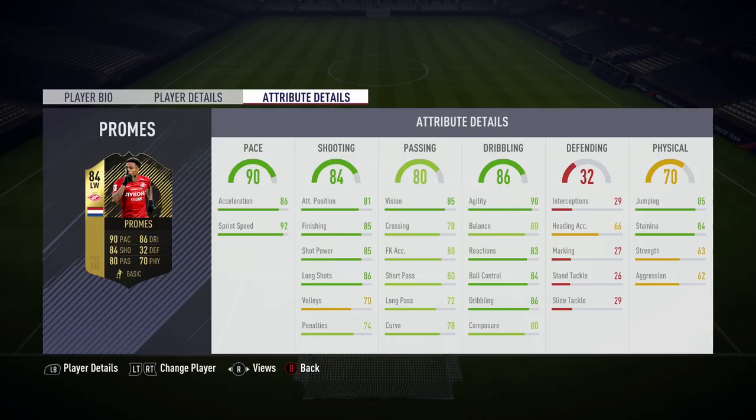Looking at his attribute details, as you can see he is very very fast — his acceleration is 86, which could be a little higher, but his sprint speed more than makes up for that at 92. Great attacking positioning, his finishing at 85 is excellent along with shot power and long shots. His dribbling is a key area — agility, reactions, ball control are all good. Balance could be a little higher, and his heading accuracy, jumping, and strength are okay but feel a bit weak in-game.